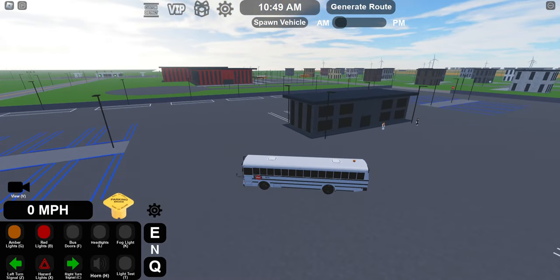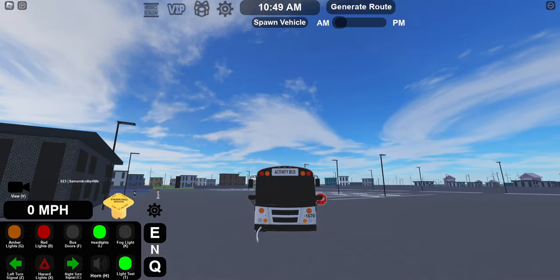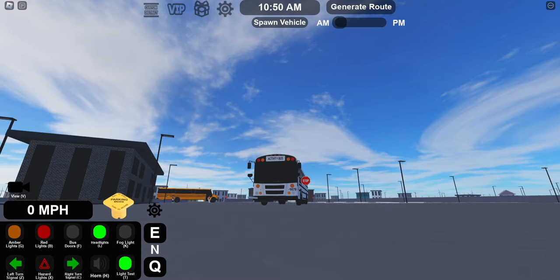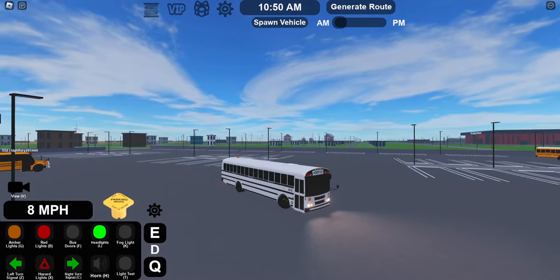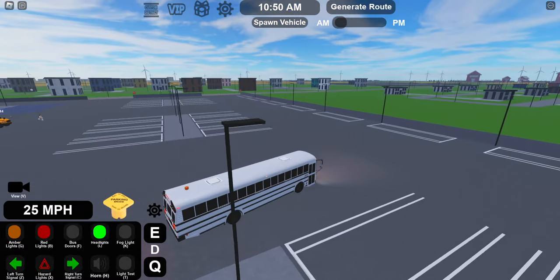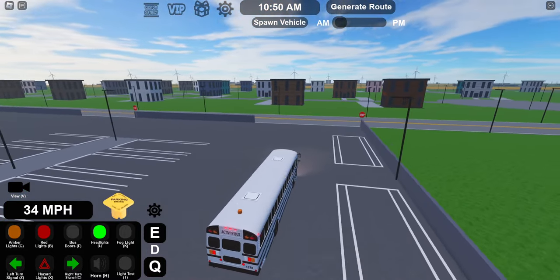You can kind of see where everybody is if you look directly towards them — you can see their name above their bus. This game actually has that master switch right here. It does all that good stuff for you — lights and whatnot. Those look very cool the way they're flashing. Very nice LEDs. If we press it one more time it should go off. We're gonna put this thing in drive. I would put generate route, but I'm afraid that's gonna give me an AM or PM route. Since it's an activity bus, I think we actually just need to use it for maybe a field trip.